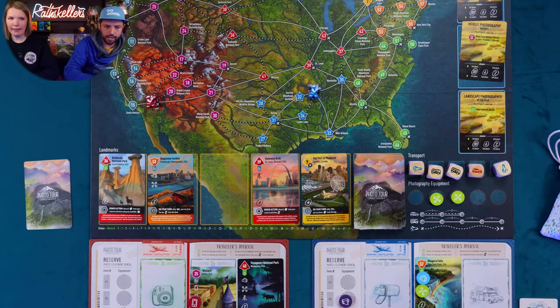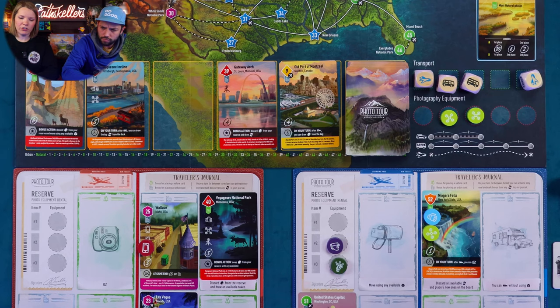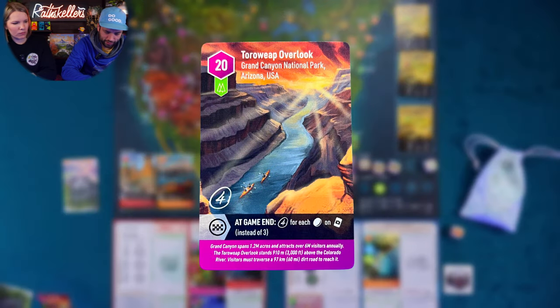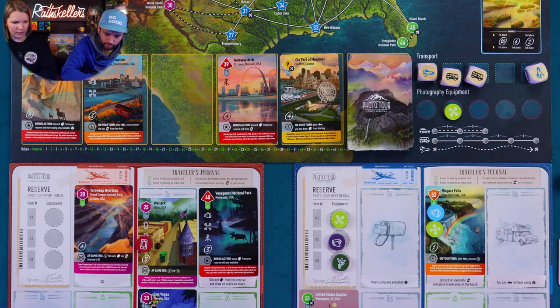I'm going to take a little green token and snap a photo of Toroweap Overlook in Grand Canyon National Park. I'll put it there — at endgame, four points for each token instead of three. I get a bonus one for the tokens. Jamie's feeling the pressure — I'm taking a photo of the Old Mill and placing it down here. Remember, some of these have endgame scoring, and if the spots don't have cards in them you don't get those points.